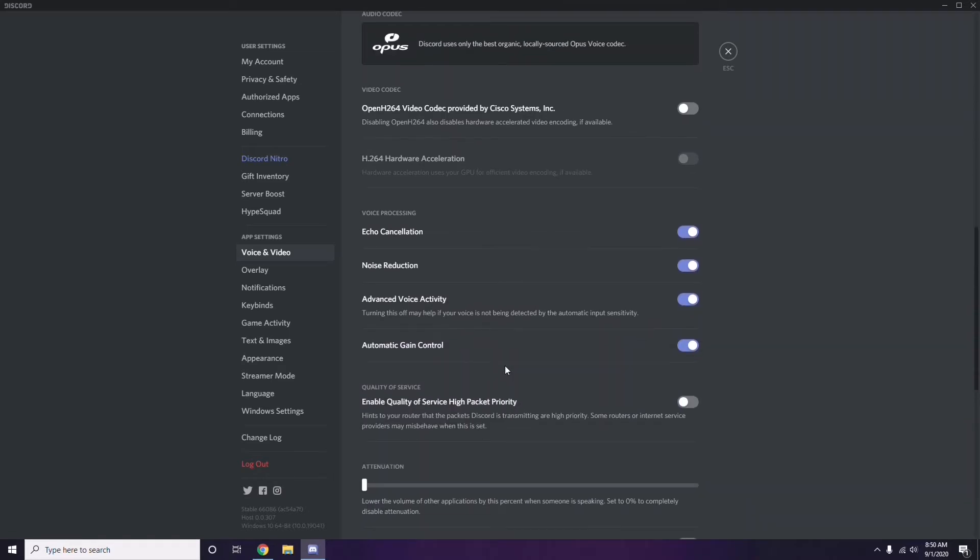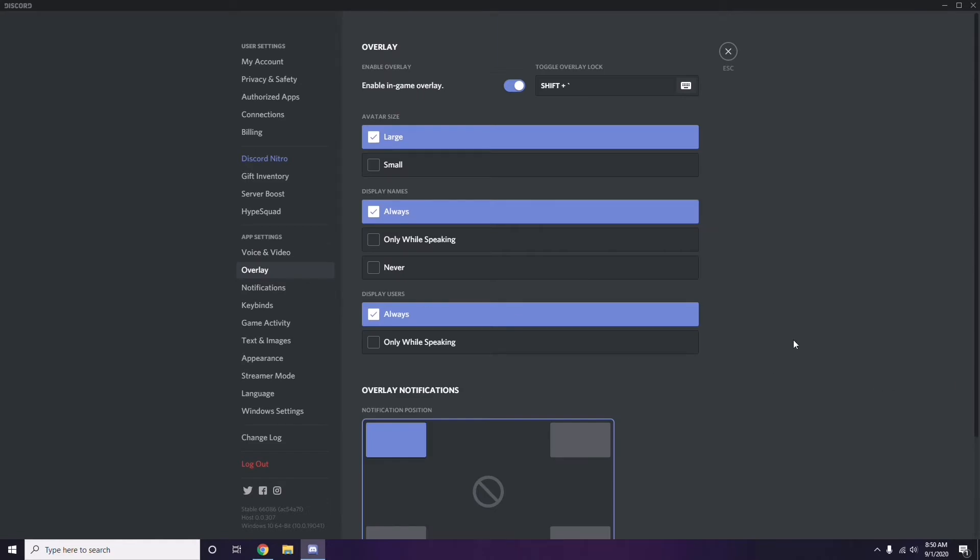Next, go to Overlay, which is below Voice and Video. Click on it. From here, you can also turn off the in-game overlay. Enable in-game overlay is turned on in most cases — you have to turn it off.